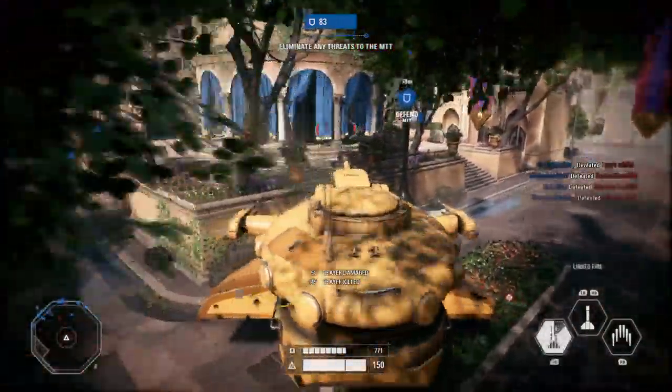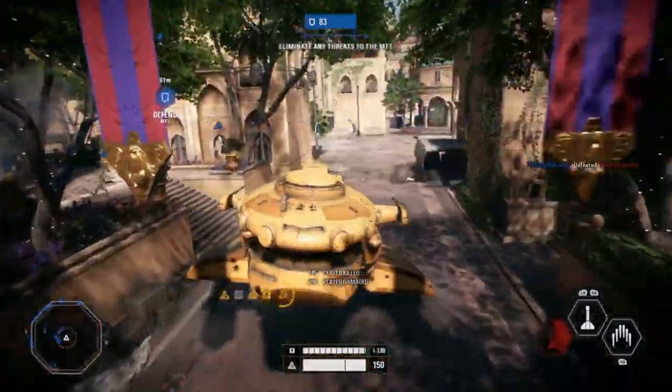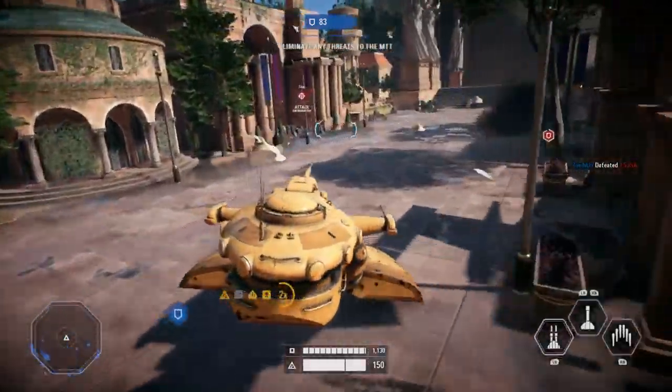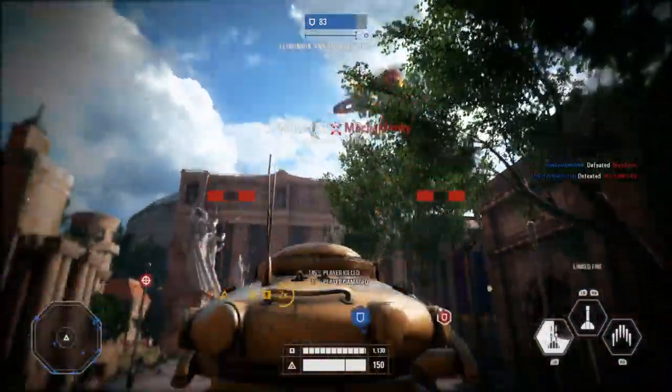It's only fair that the droid tank has some weakness given how godly it is overall. That's it for my tips — I hope you enjoyed this quick guide. The AAT is exceptionally good, and one thing you should definitely do is take out enemy LAATs for your team — they'll love you for it. Be sure to like, comment, subscribe, and stay tuned for tons of Battlefront content!